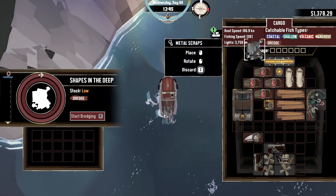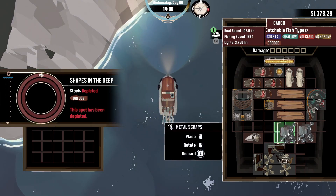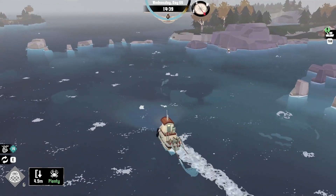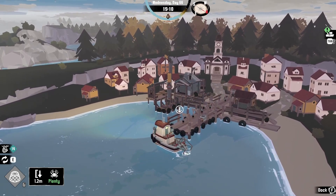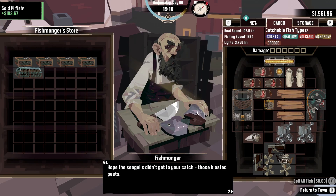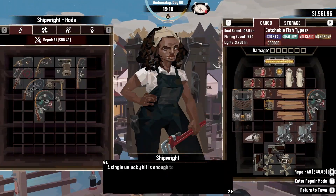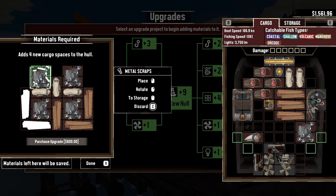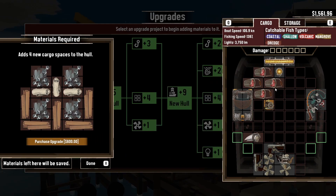That was close to spoiler territory, but okay. Let's check what we still need. I can also sell the fish I'm collecting in my net. Let's first sell all the fish — it's decent, look, we didn't do anything and we got 180 gold or whatever. Now we must go to the dry dock. We have everything that we need, so I'm gonna move this to storage. Let's upgrade.